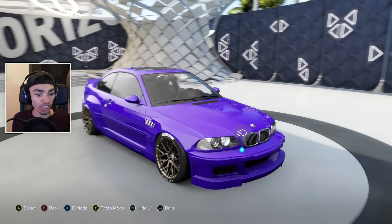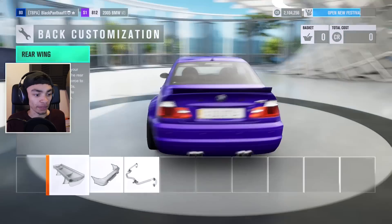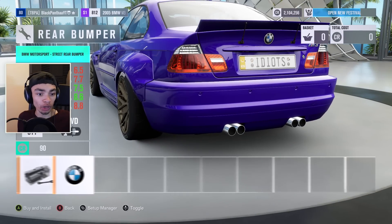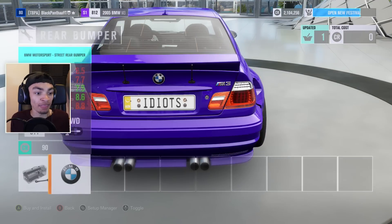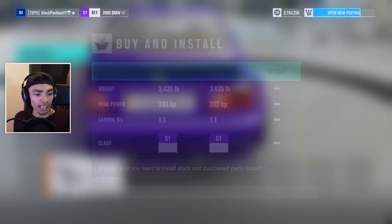Have we got any side skirt options for this Bimmer? No, we don't, which is alright — I wasn't hoping there would be some. We got rear bumper options, we got one rear bumper option, which I actually really like — it suits it rather well. So I'm gonna install that.